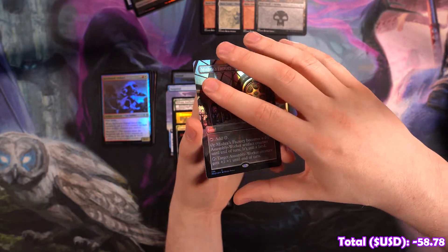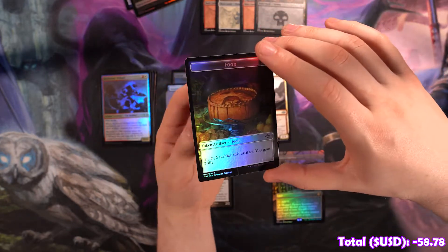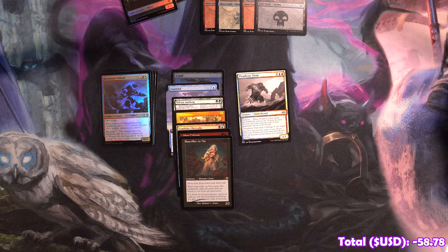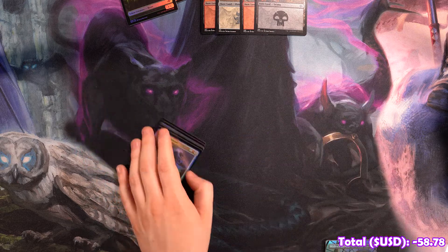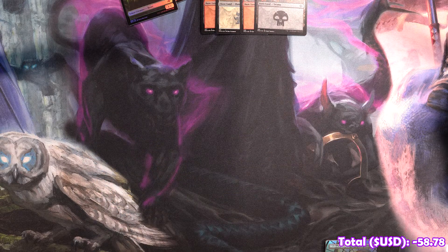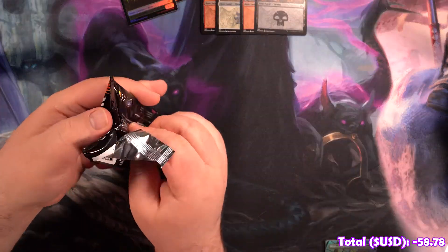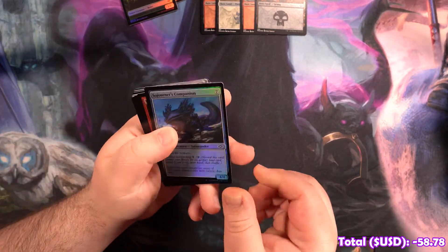We've got a foil Combined Chrysalis sketch art. Mine Collapse etched. We've got another etched Sanctifier. And our Full Art foil is a Mishra's Factory — that looks really good, actually. It's got a little line here though. The card's okay, but it's so pretty I might just want to play it. I don't think anyone is actually playing Mishra's Factory, unfortunately.